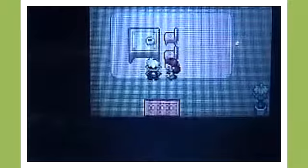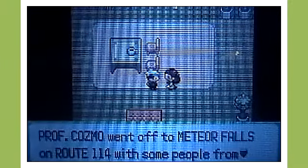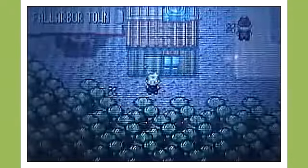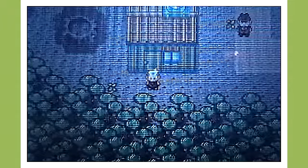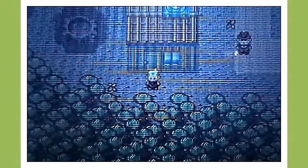We can come into this house. Professor Cosmo went off to Meteor Falls on Route 114 with some people from Team Magma. Well, Team Magma led us to Fallarbor Town, and now this lane is going to lead us to Team Magma and Professor Cosmo in Meteor Falls. So let's head out this way to Route 114.